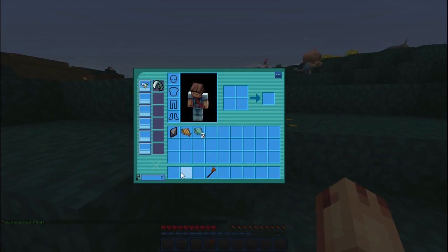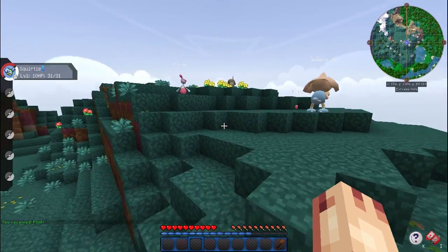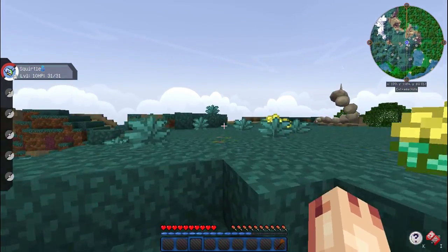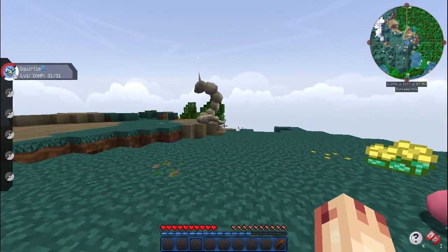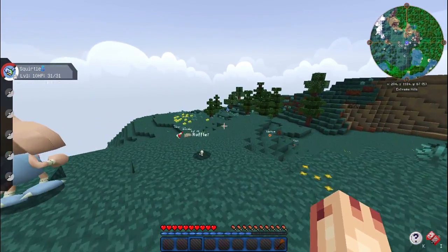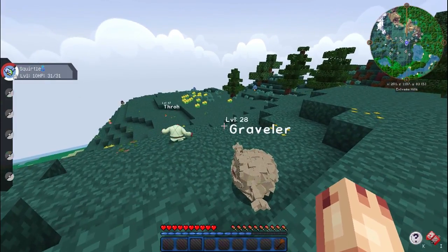Another big thing: because we're trying to do everything legit, we're trying to not spawn in too much. I think it was necessary for us to spawn in the bed, but otherwise we're not going to be starting with a chest or anything like that. It is going to be difficult for us to catch Pokemon, but I want to make sure by the second episode we are catching new Pokemon. So to do that, we have to go find some Apricorns.